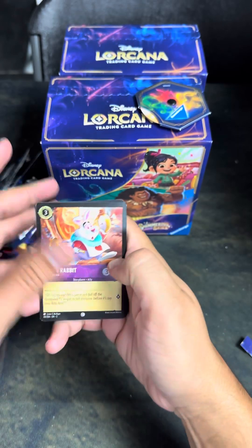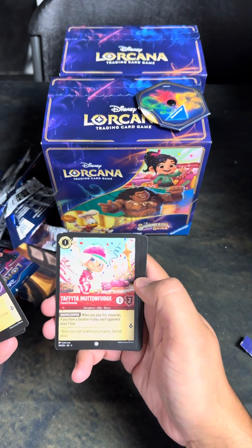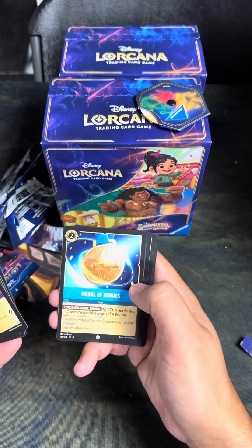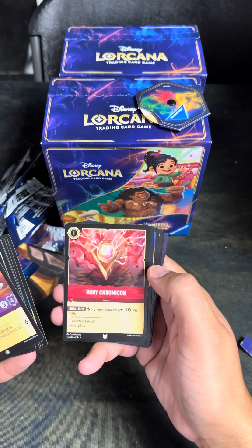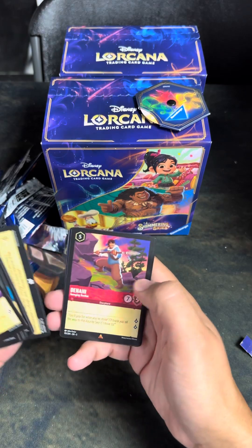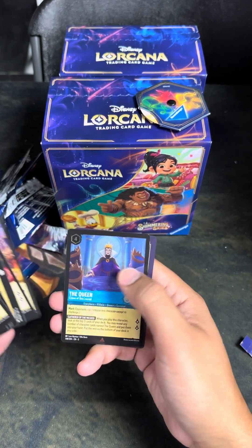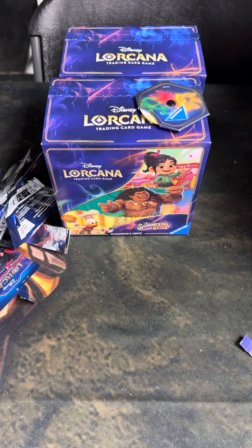Last pack — this is the pack that was on the bottom right side, separate from all the other packs. Let's see: White Rabbit, Merryweather, Taffeta, Mutton Fudge, Toke, Sneezy, Medal of Heroes — all fun. Ruby Chromacon — exert chosen character gets plus one attack.